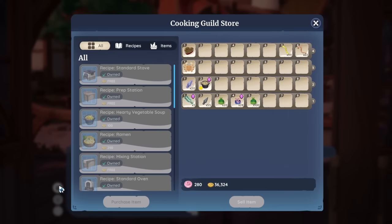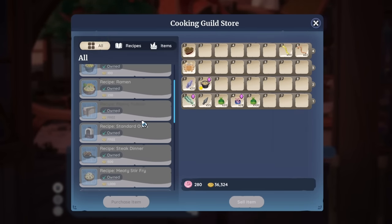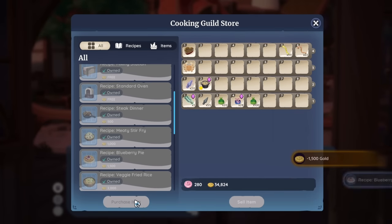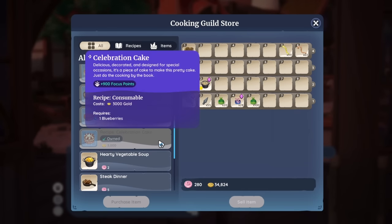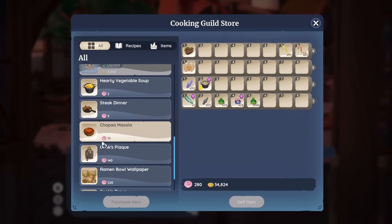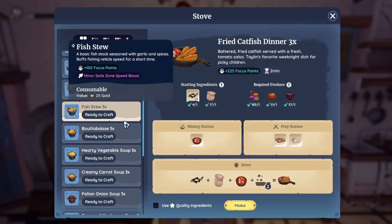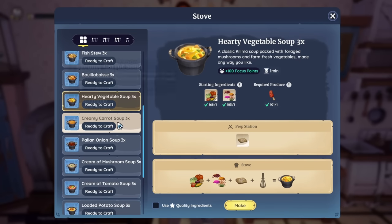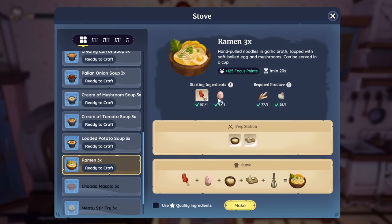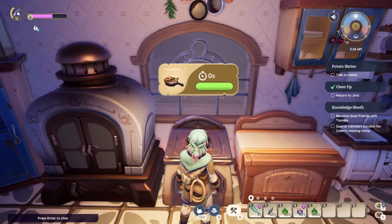That covers all the secret recipes. For other recipes you might be wondering about, they're commonly bought through Ref — you can buy them for coins from his store. Things like the Ramen, Hearty Vegetable Soup (an absolute staple), Blueberry Pie, the veggie and meaty stir fries, Masala, and more are all available there. Check out Ref's store for those gold-purchase recipes and make them at the stove, prep table, or mixing table.